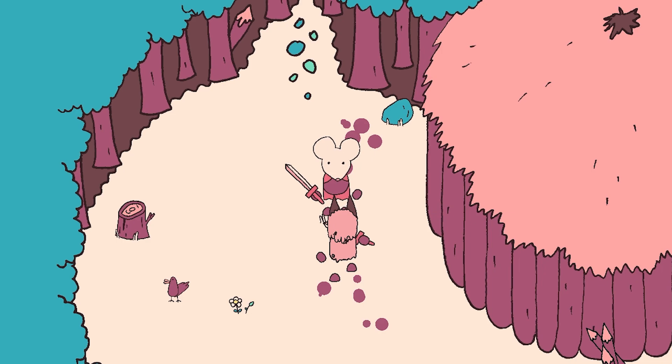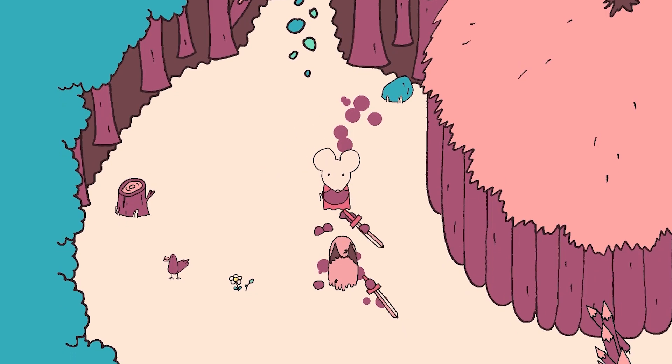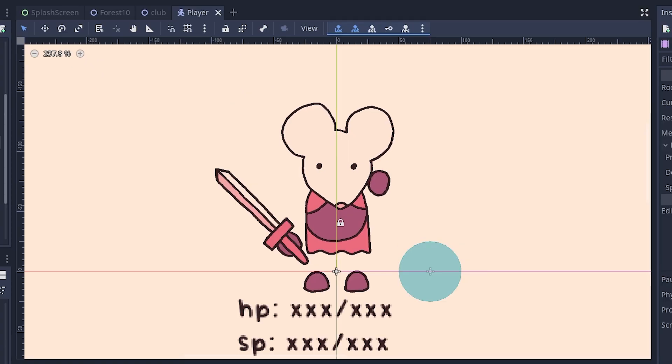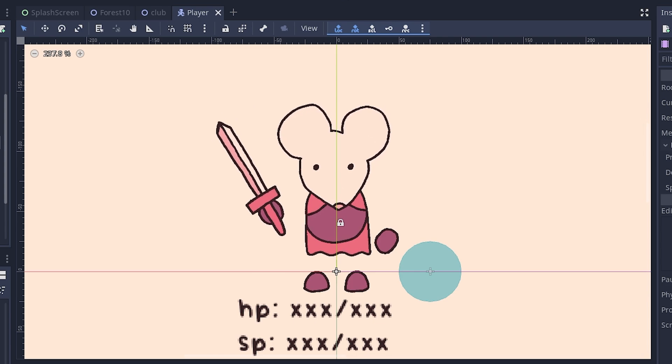A common issue I've seen is that a player will knock an enemy down and think they are dead, only to be slightly annoyed when they get back up. I tried to make this more obvious by making the downed animations more pronounced, but I may need to push this further. I also created some new idle animations for the enemies, to hopefully give them a bit more life and make scenes less static.